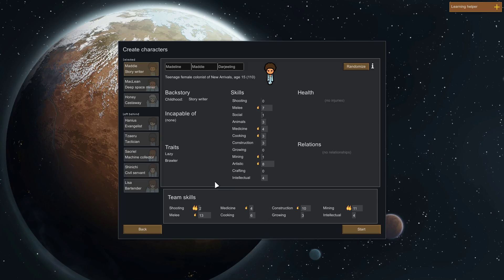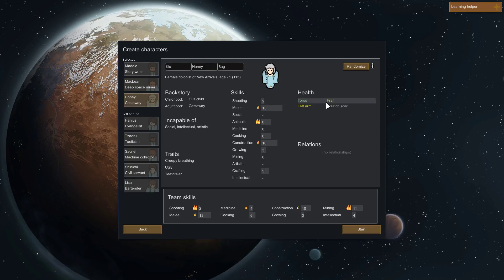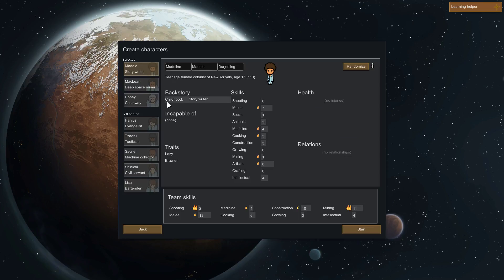Now here's the fun part — we get to pick our crew. These are all the skills they have. If there's a flame that means they're passionate about it; if there's two flames — like look at that, shooting double — that means they learn it faster and they get joy from it too. I like this guy — he's proven he sucks at social but I think we'll keep him. Some of them also have health issues, like a frail torso or a messed up arm. Keep the space miner for sure.